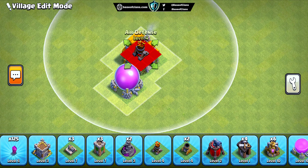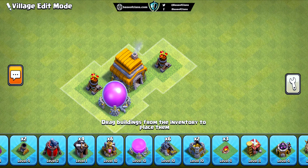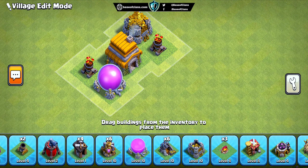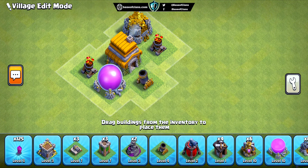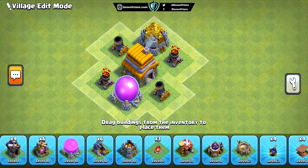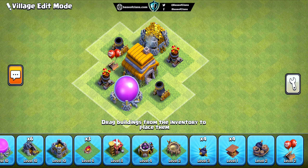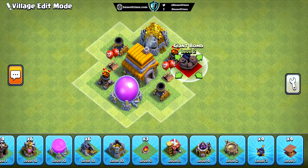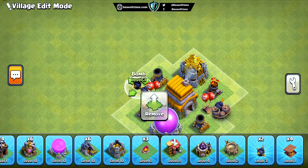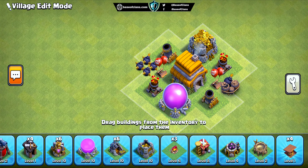In this base design the town hall is placed in a secure area surrounded by all the defensive buildings, including air defense, wizard towers, and mortars. These main defensive structures are strategically placed around the town hall to provide maximum protection against ground and air troops. We've also placed the air defenses in the inner compartment of the base, making it difficult for opponents to destroy them quickly. These air defenses are placed far from each other and from the air sweeper, so lightning spells cannot damage both defenses at once.